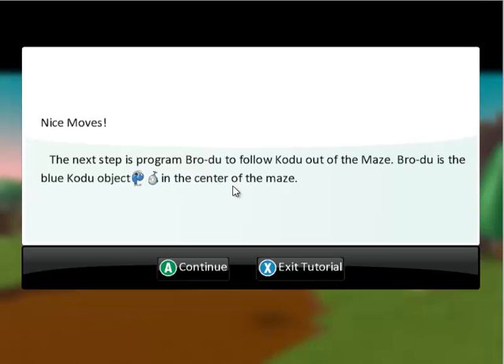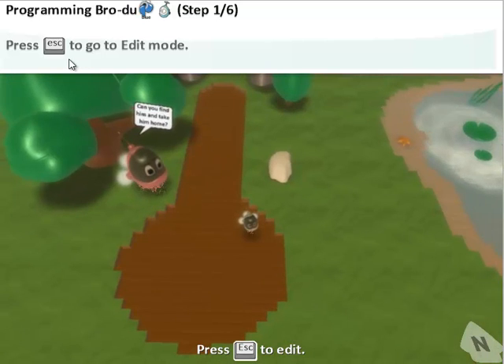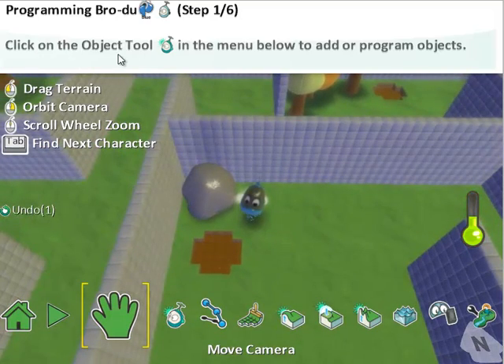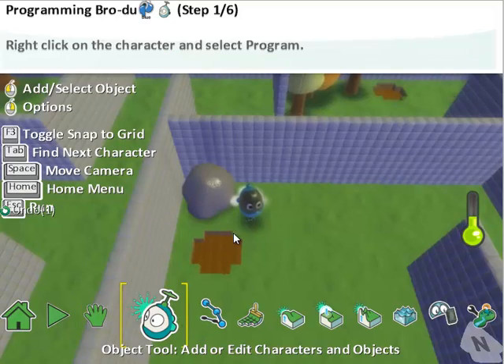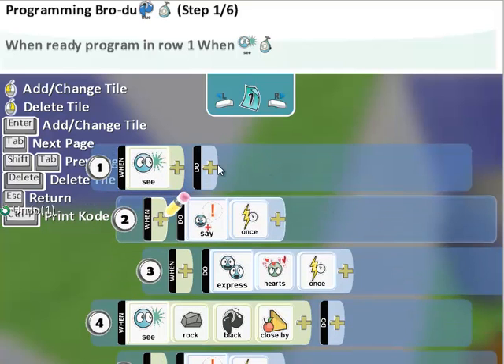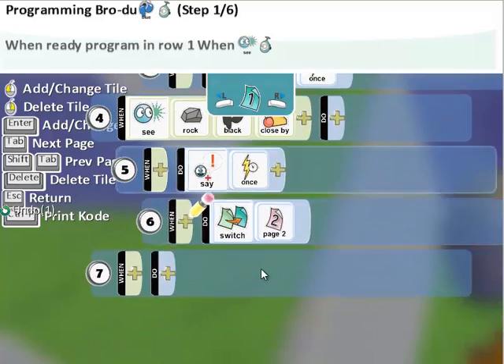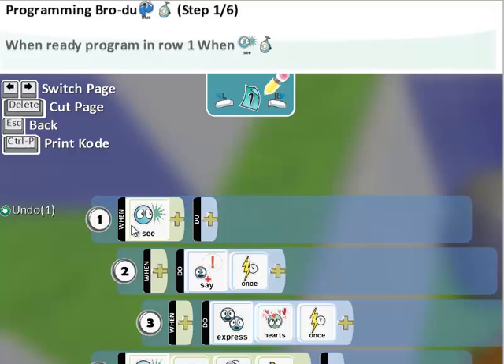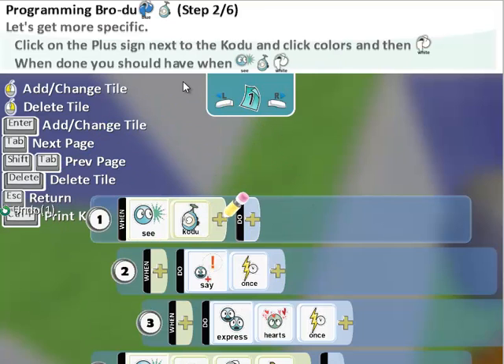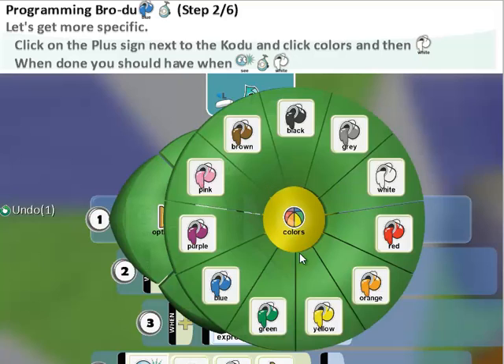So once again, hit the escape button, and now it's zoomed directly to the blue Codu. Once again, we need the object tool — right-click on him and select program. If we look at the code right now, it says when see, and there's nothing else. We need a modifier for line one. So what we need is: when see Codu — so plus Codu — plus one more thing, which is white. So the color white.